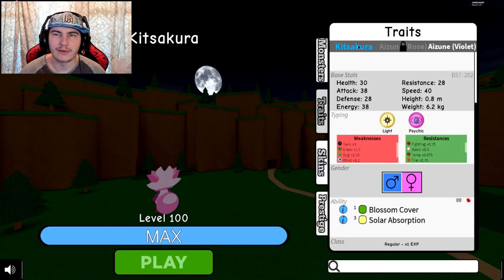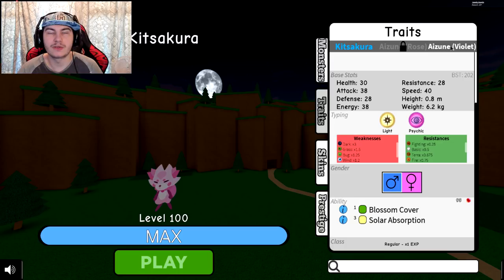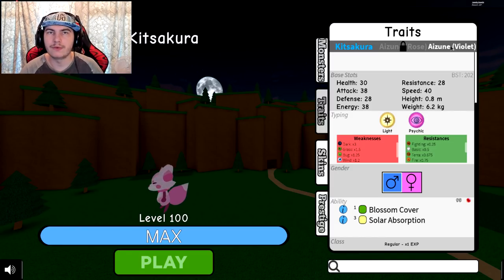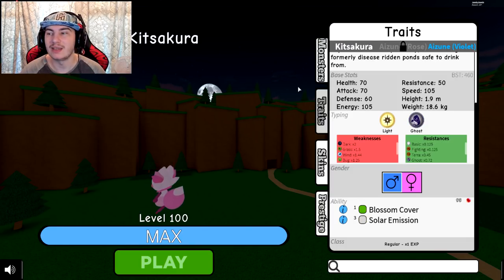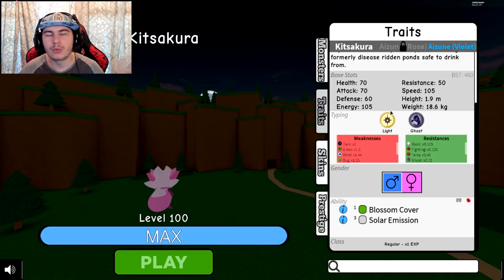We have a bit of a new base stat system. The game has been working on the attack system — I think this is version one, at least the first wave of their new attack system. They've changed the stats on everything apparently. There's a new quickest monster too. I'm just waiting for daytime to show off the rose form because I'm curious about its stats and whether the typing changes.